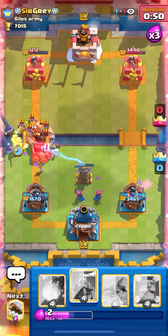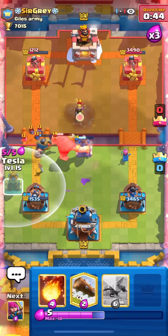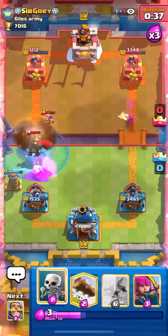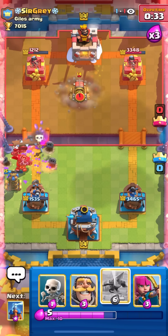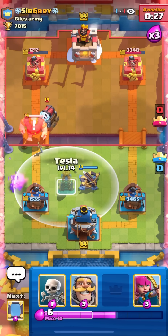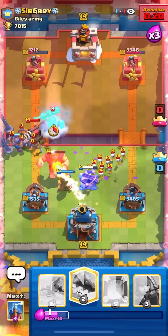Just a knight to help DPS that giant and we cycle back to another tesla up high which should deal with everything nicely. I'll go tesla low because I'm kind of scared of those bats, then use fireball against that skeleton king musketeer, and log cleans everything up. We're actually down some elixir. Let's go tesla - gonna ignore the scarmy. Fireball's gonna be good here - he has lightning as well which is pretty nice.